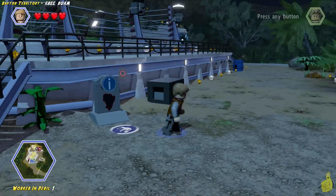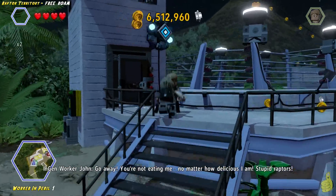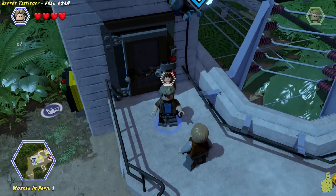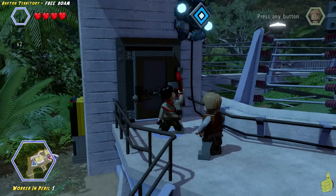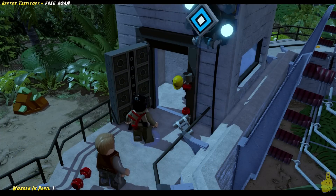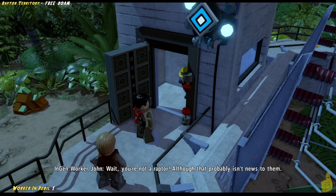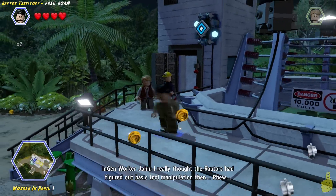We'll go ahead and take on the first worker in peril over to the left, and it's right below that blue electric panel that we discussed a second ago. We'll go ahead and pull out a character with a crowbar ability, like Nick Van Owen, and spam that button until that door pops open and Buddy comes out. He's going to turn that frown upside down — he dances a little jig.